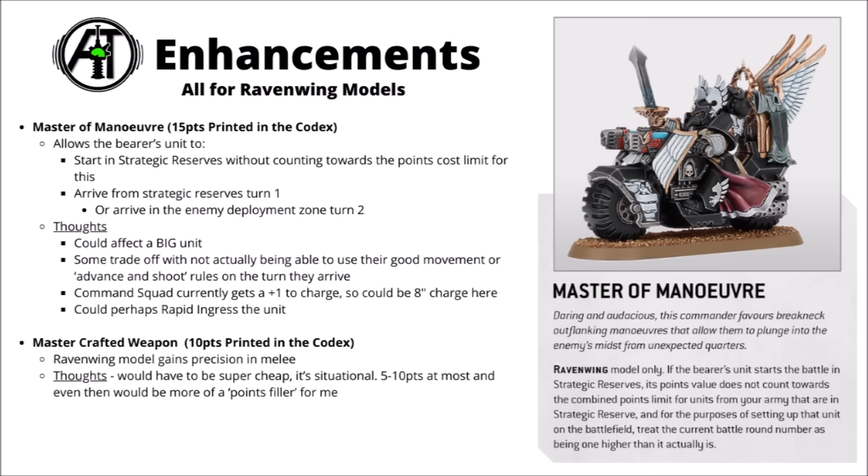Moving on to the four Ravenwing enhancements, all locked to Ravenwing keyword models — meaning they go on the Chaplain on Bike or the Ravenwing Champion. Master of Maneuver allows the bearer's unit to start in strategic reserve without counting towards the point limit, then arrive from reserve in round one or anywhere on the board — including the enemy deployment zone — from turn two. This could guarantee an alpha strike with nine bikes plus a command squad. There's some trade-off versus the speed of the Ravenwing, and it could be bad against armies that screen well, but it's interesting.